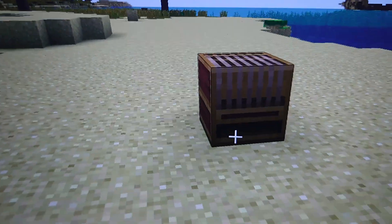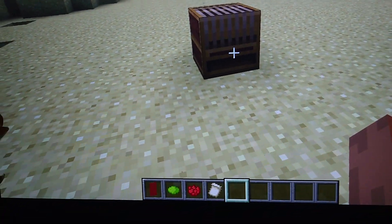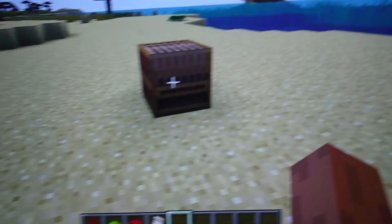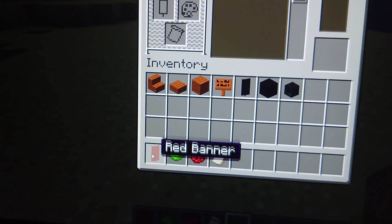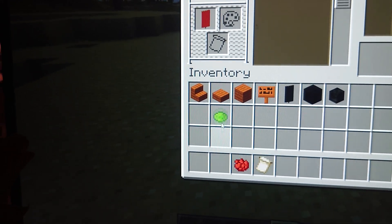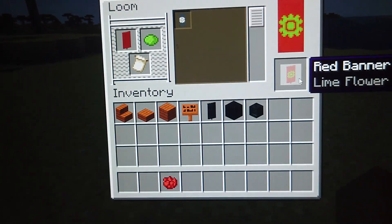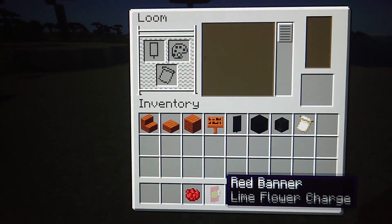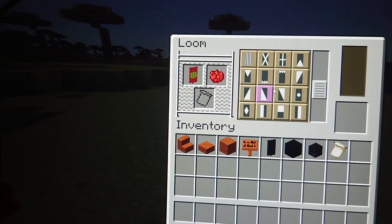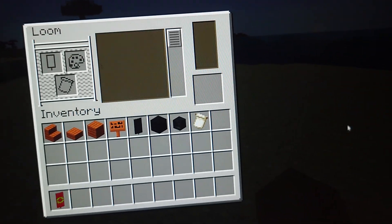Today we are going to make an area and push a llama rod. First we make the banner. You need a banner and put flower charge. Then you need to put red and a red brown moon so it will just look like it.